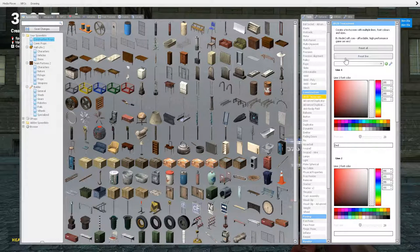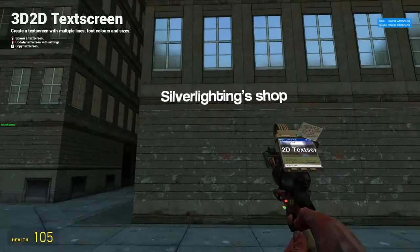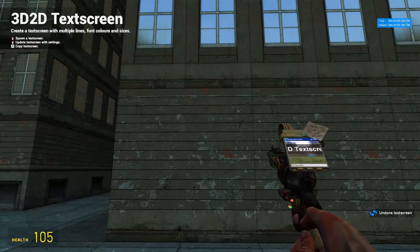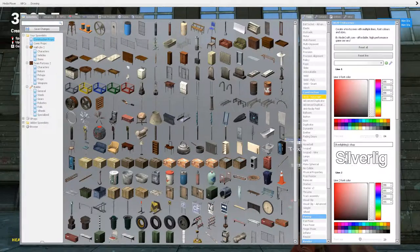The 3D2D text screen — a lot of servers have it, some don't. It's just a text thing, so if you want to put a sign above something, maybe you're making a shop. You could type 'Silver Lighting's Shop' — that is extremely tiny, let's change that. There you go: 'Silver Lighting's Shop.' You can do up to five lines, and if you leave them blank it won't do anything, and you can also change the color.